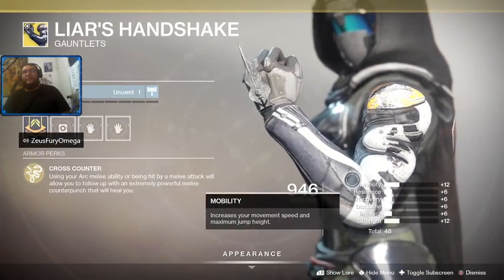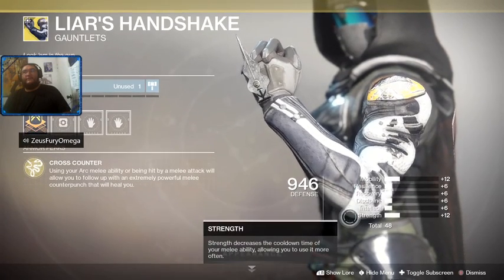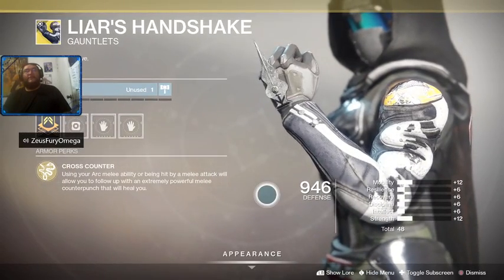The Liar's Handshake stats: Mobility 12, Resilience 6, Recovery 6, Discipline 6, Intellect 6, and Strength 12. Go crazy with the melee, folks!